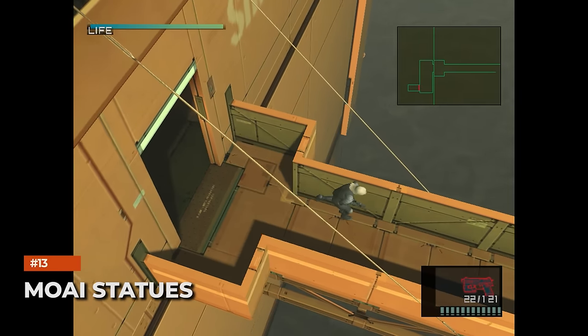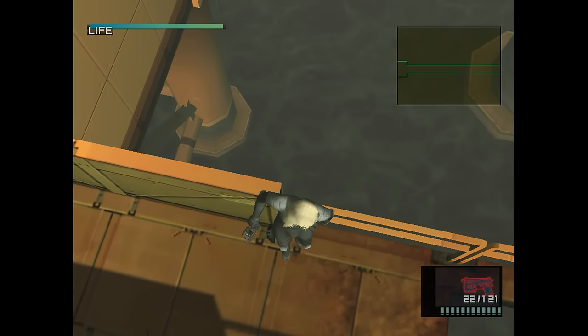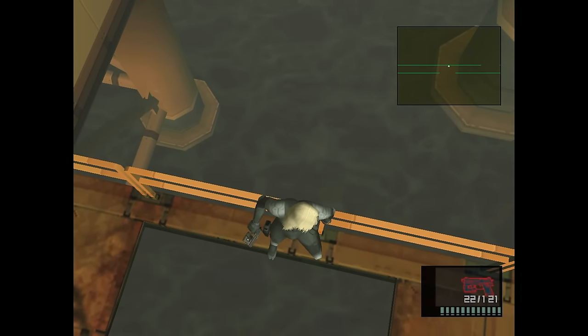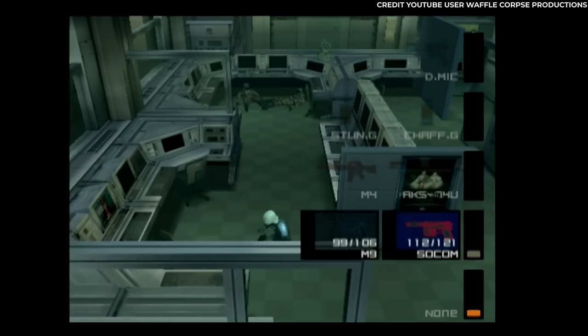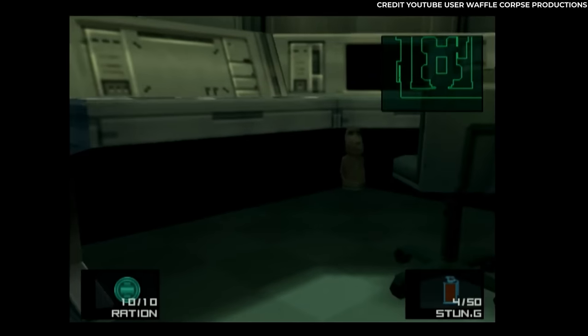Moe Statues. Konami has a long and established history of shoehorning in Moe Statues into their games. There are six Moe Statues dotted throughout Metal Gear Solid 2's environments — among the scaffolding of Strut D, in the locker next to Emma's hiding place in the Shell 2 basement, under the desk of the B2 computer in Shell 1, and so on.